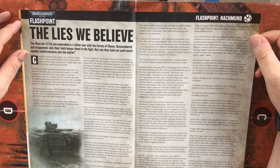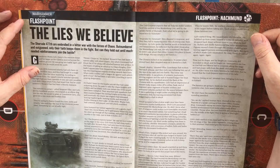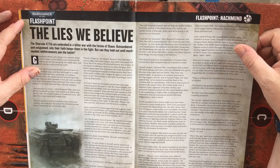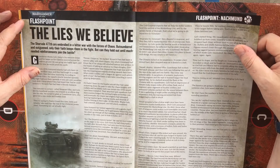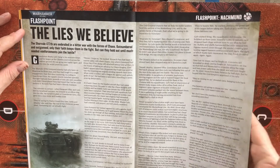This looks like a short story: Flashpoint Nakamund — The Lies We Believe. The Shurval 477th are embroiled in a bitter war with forces of Chaos, outnumbered and outgunned. Only their faith keeps them in the fight. But can they hold out until much-needed reinforcements join the battle?